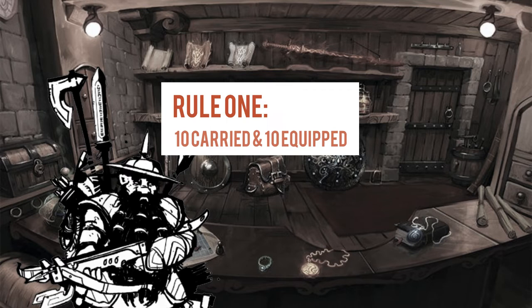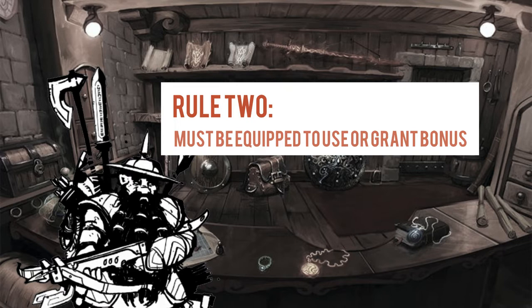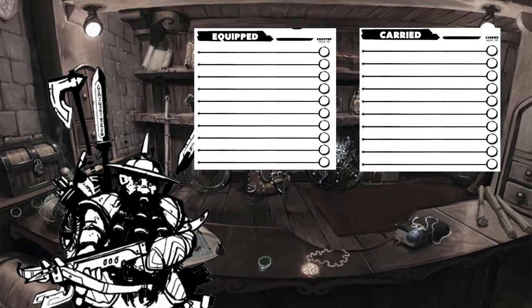1. Inventory is limited to 10 carried items and 10 equipped items. 2. Carried items must be equipped to offer benefit or be used. Starting out, that 20-item limit isn't a big deal because a brand new character usually starts out with about 5 pieces of loot. They can grab and equip the first handful of items they find, no problem.